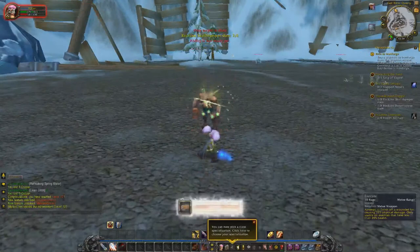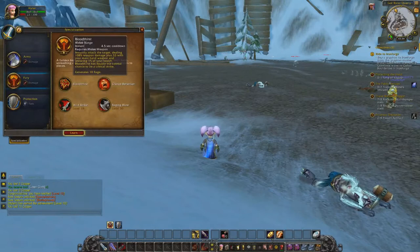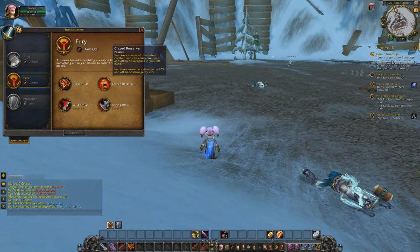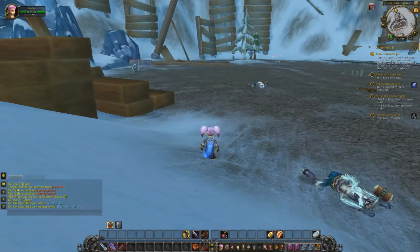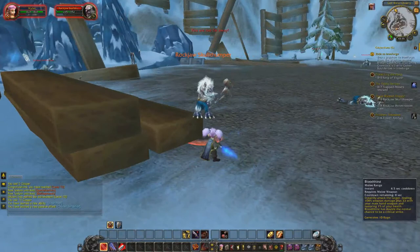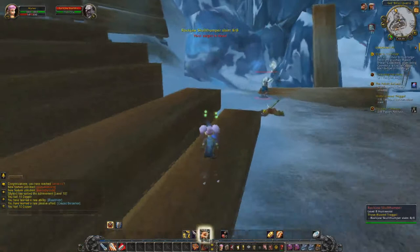Hey, I can pick a class specialization! I really want to do that — I want to be a Fury Warrior, as I've said before. Do I get Bloodthirst right away? Yeah, and I get Crazed Berserker as well — wait, that's a passive. It increases auto attack damage by 10%, that's pretty nice. And Bloodthirst — what does it do? Instantly attack the target dealing 108 weapon damage plus 33. Awesome! I think I'll set up my bars like that. And let's use that knife slot. That's why I usually put it on my number 2 slot — because it has the cooldown. Was that easier? I think so. Definitely think so.